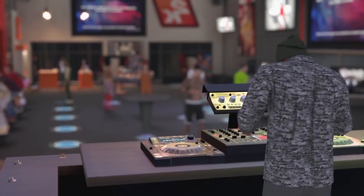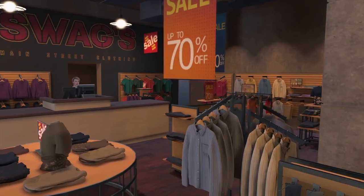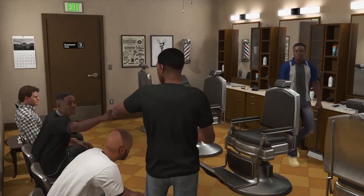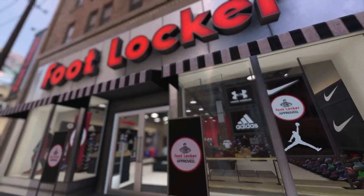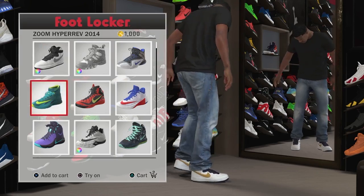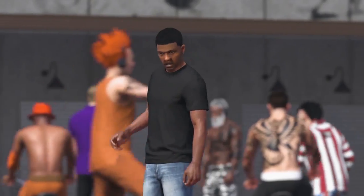They got bikes, I've heard rumors about cars. They have all this stuff — this is going to be so cool. This is around your park: they have a clothing store, they have the NBA store, this is where you can get your haircut, there's Footlocker. It's very, very good content — they put a lot of detail into this game.